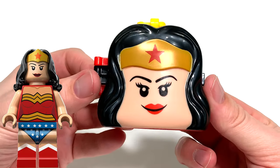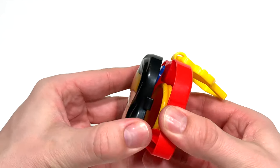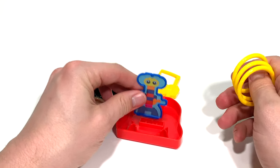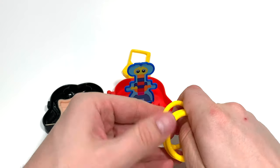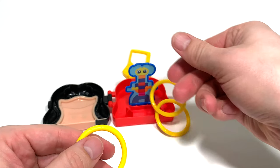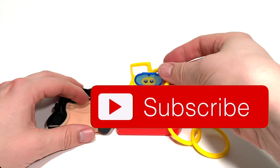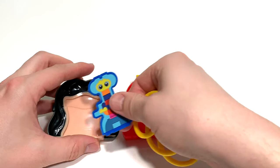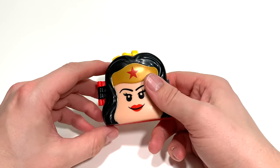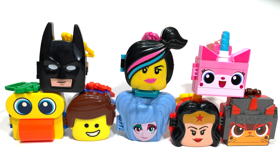Last but not least, it's Wonder Woman. Wonder Woman probably had the least role of all these toys in the LEGO Movie 2, but she had some very funny scenes. In this toy, we've got a ring toss game with one of our Duplo Monsters. You just take your little rings and try to get them onto the Duplo Monster. The design is really cool, the pictures are really cute. And if you want to have a keychain of LEGO Wonder Woman, this one will do very nicely.